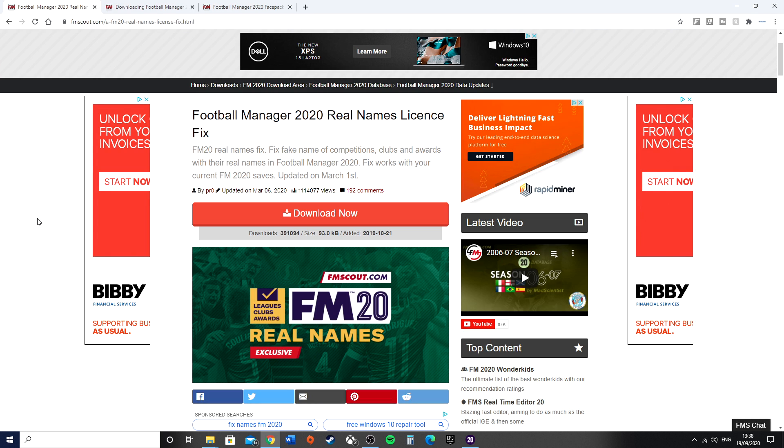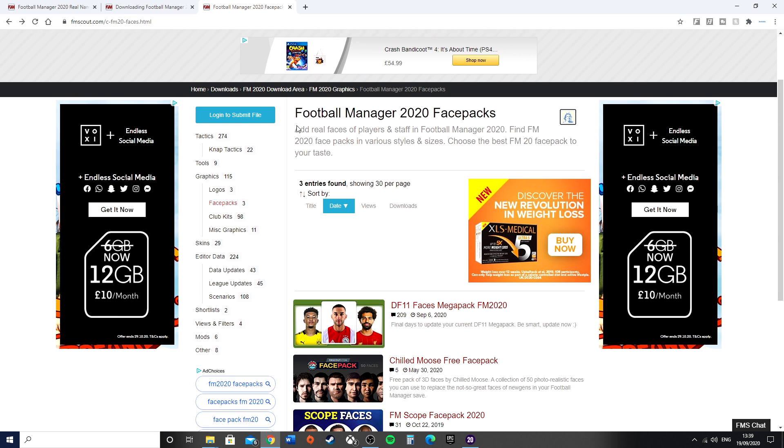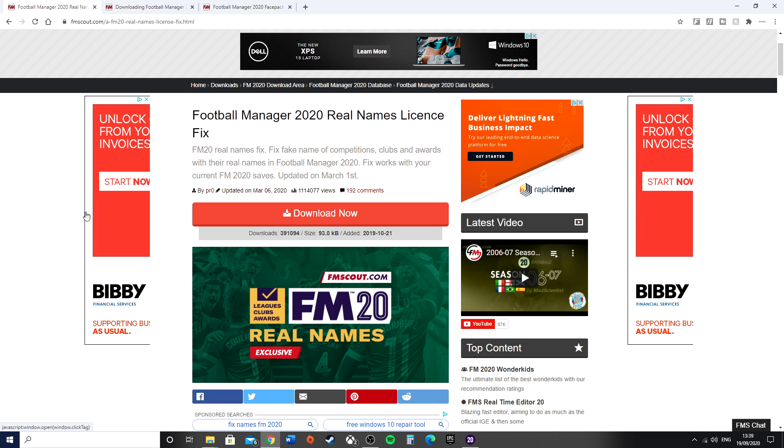Hello everyone and welcome back to Football Manager 2020, or welcome if you're one of the new Epic Games players. It was released for free, and I think it's free for a few more days as of this video. So if you're looking to get real names, logos and facepacks, you're in the right place. I'll quickly take you through how you can get the game looking like it should. The way that I do this is by going to fmscout.com — they have a real names license fix, and also facepacks and logos. Links are in the description.